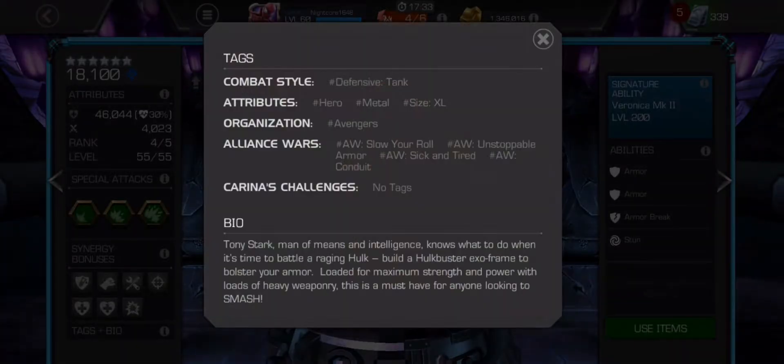Looking at his tags: he is a defensive tank, so he counted for this week's Eternity Pain Bishop. He's a hero, he's metal, he's XL, he's an Avenger — a lot of Alliance War tags. He has Slow to Roll, so if you have an armor up and you heavy attack, you place a slow on the opponent.